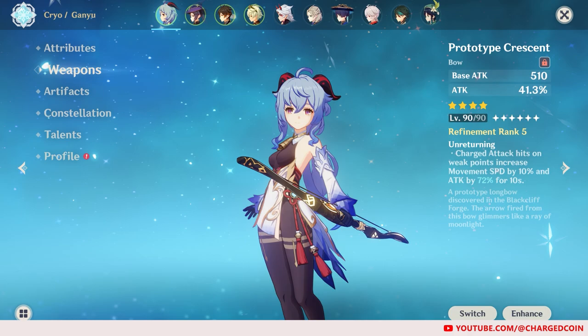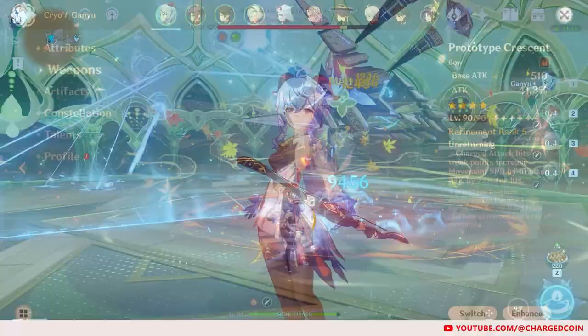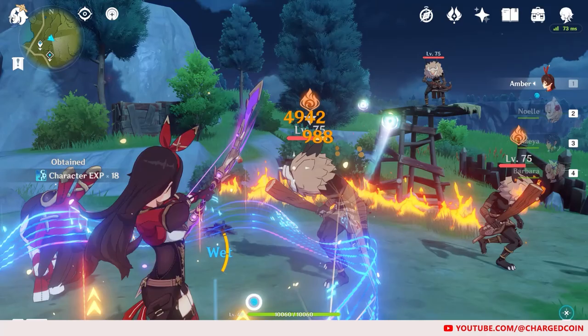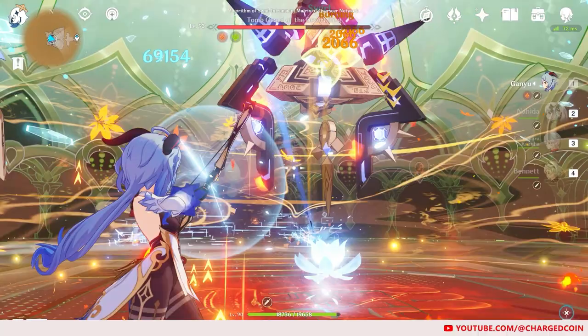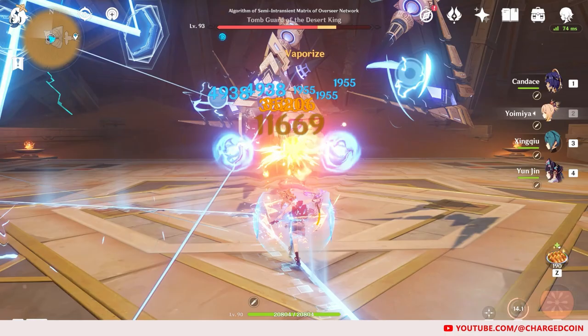Next, let's talk about the suitable weapons for Lyney. For the free-to-play option, I believe that the craftable Prototype Crescent will be useful for him, considering that it increases movement speed and attack when Lyney's charged attacks hit opponents' weak spots — which refer to head shots, eye shots for Ruin Guards, and so on. For paid options, or if you just happen to have them, the Amos' Bow, which is Ganyu's signature weapon, is likely to be good here as well since it increases charged attack damage. The Thundering Pulse and Aqua Simulacra might be useful as well, mainly for the Crit DMG secondary stat that they provide.